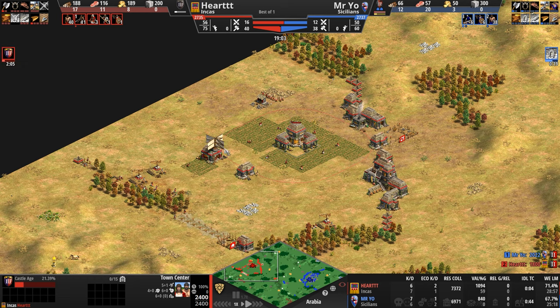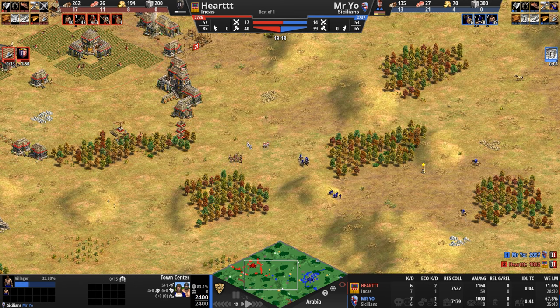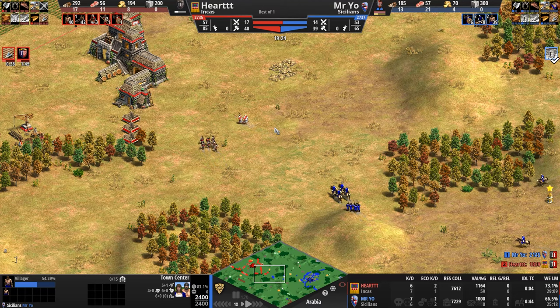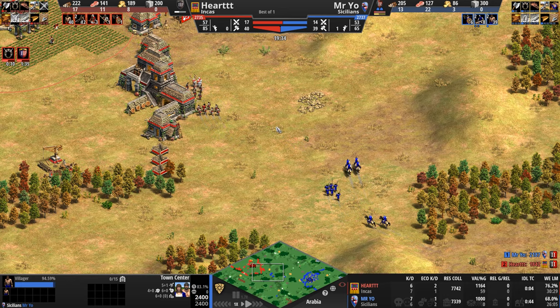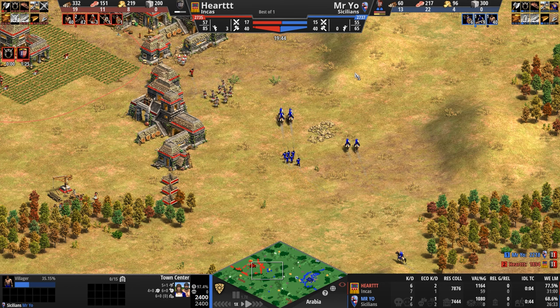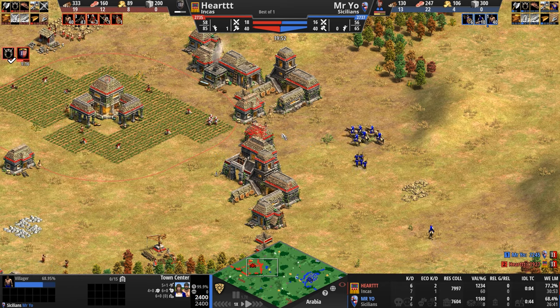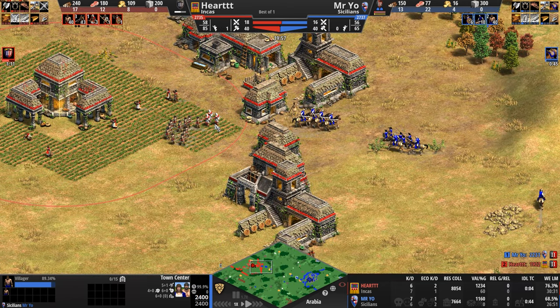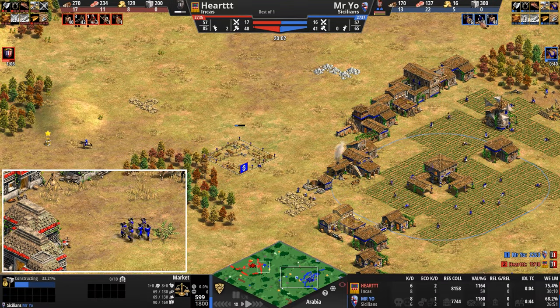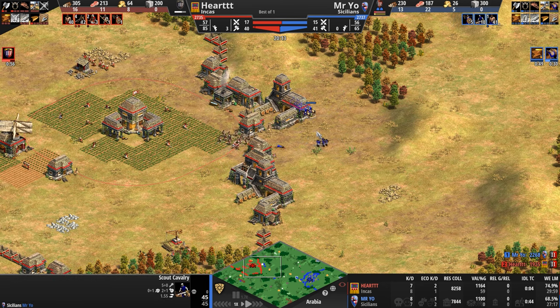Mr. Yo's resources are very thin — 100 food and 50 gold, nothing queued behind his villager. Heart is going to hit Castle Age very far ahead of his opponent. When your opponent is halfway to Castle Age and you've got 180 food, you need to do to Heart what Heart was doing to you — and that's exactly what Mr. Yo starts doing. He's getting Bloodlines, which is a good upgrade but takes food away from advancing to Castle Age.